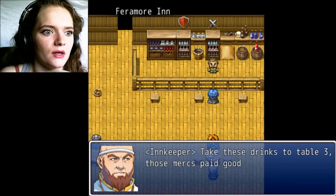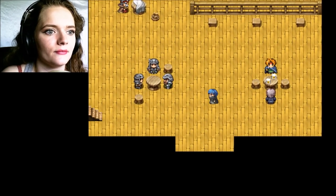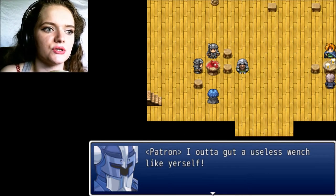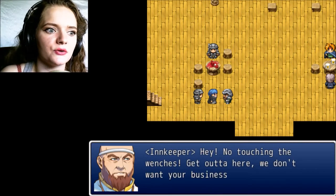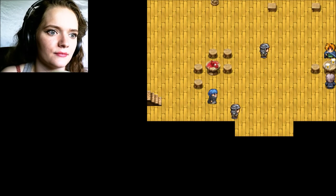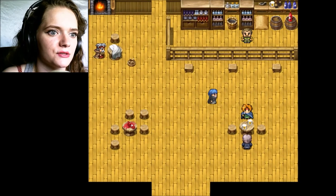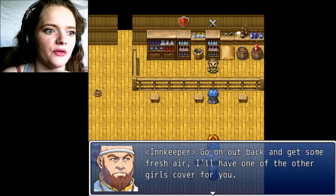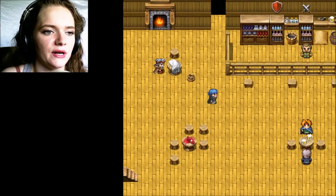Take these drinks to table three — those mercs pay good money for these. Yes, sir, right away. Here's your drink, sir. I've got a useless wench like yourself — I oughta... I think I know how you can repay the debt. Hey, no touching the wenches — get out of here, we don't want your business. This isn't over. I'm sure my parents feel much better now that I'm dead instead of just not marrying. Go out back and take some fresh air — I'll have one of the other girls cover for you. Thank you, sir.